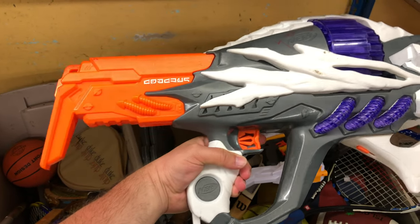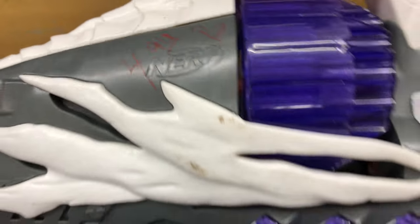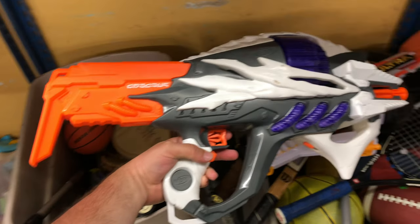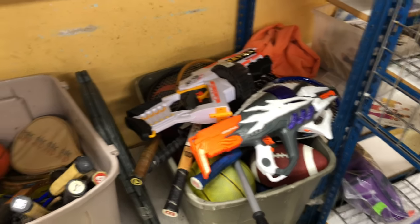And then here's one of my favorite lines — the Alien Menace line. Here we got the Incisor — five bucks. It's basically like that Ultra 1, but it takes Elite Darts. Pretty cool Flywheel Blaster. But we'll be leaving that behind as well.